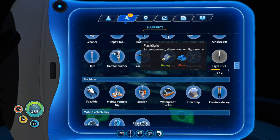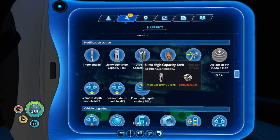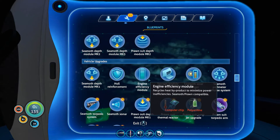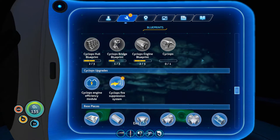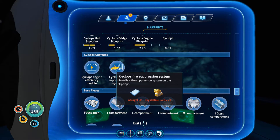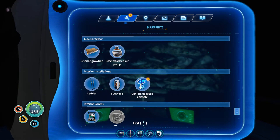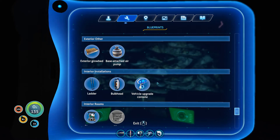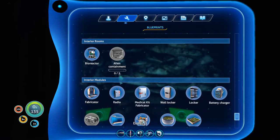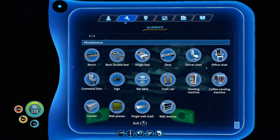There's the ultra high capacity tank - wow, we're going to make that. The torpedo arm. Cyclops fire suppression system - that'd be nice if we had a cyclops. We've got to find all the parts. Vehicle upgrade console - yay! I still haven't found the alien containment. We got one of the parts for the power cell charger - I can't wait to get that.